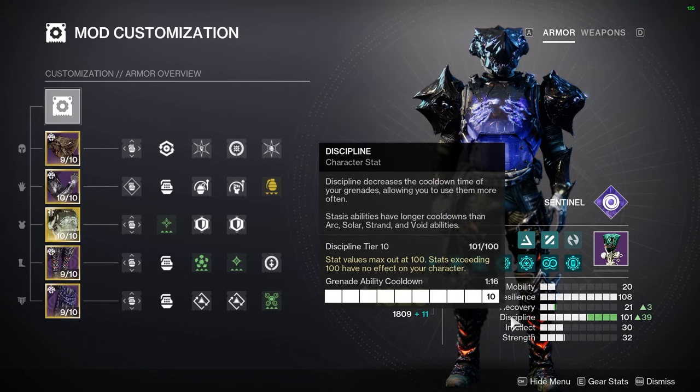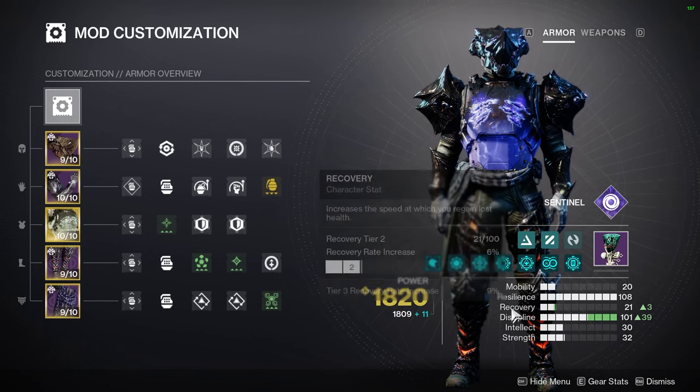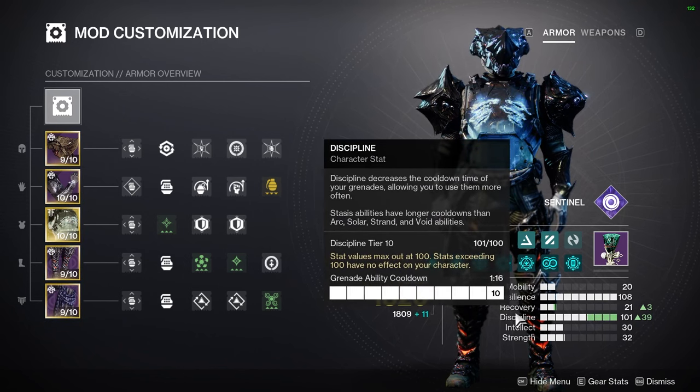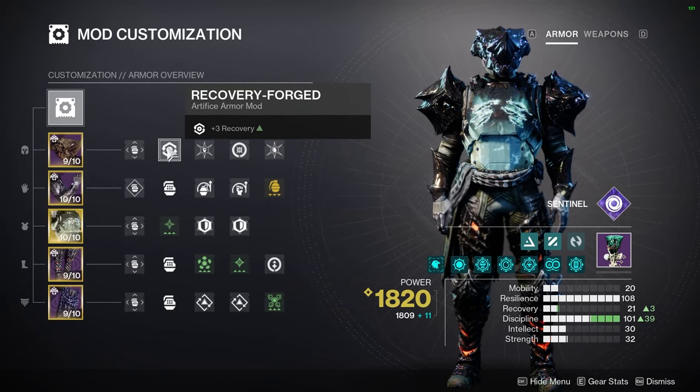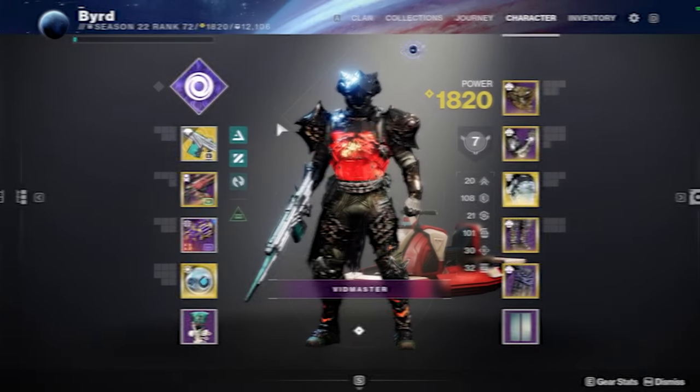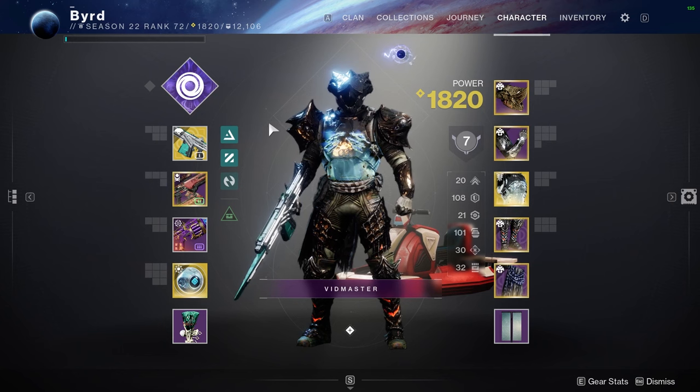After Resilience, second priority would be Discipline for your grenade ability — your grenade is always going to be one of your most important tools, so get as high into that as possible. Third would be something like Recovery. You can get high-stat armor by doing master dungeons, and if you can get Artifice armor it gives you an additional armor mod slot, allowing you to reach even higher stats.